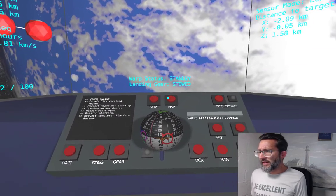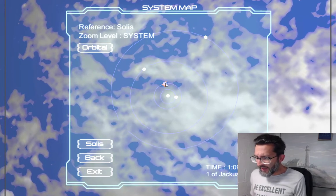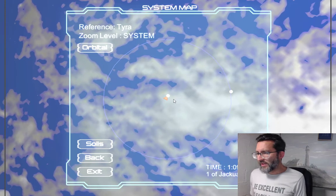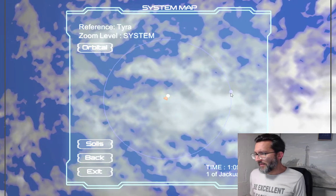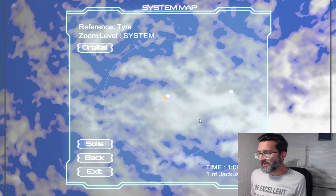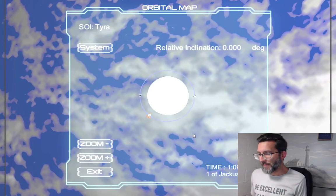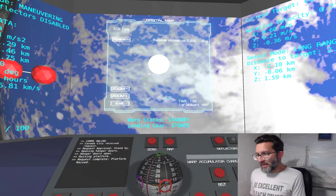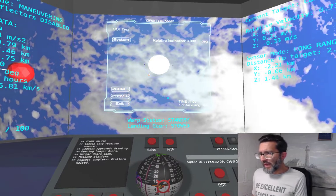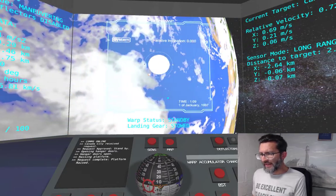So let's go ahead and open the map screen. I can click here to zoom in. I can see Lua's relative position to Tyra here. I'm going to get myself into the orbital view. And obviously, I need to extend my apoapsis significantly.